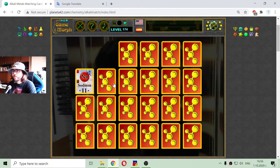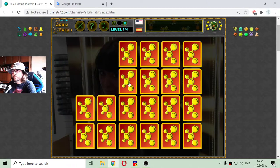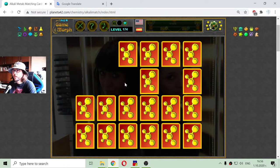There is sodium, and again sodium — two in a row. Then strontium and rubidium. There is the strontium match — alkaline earth metal with atomic number 38.